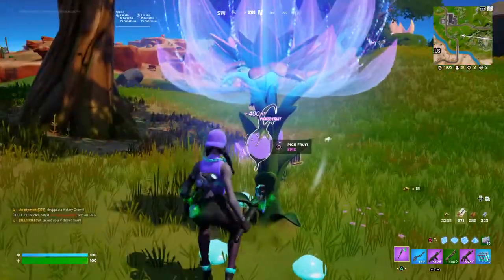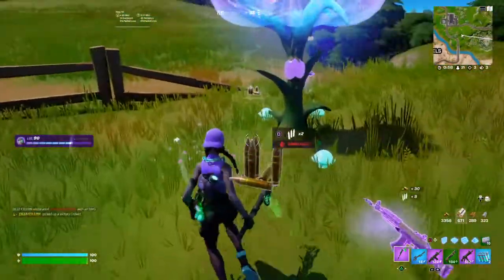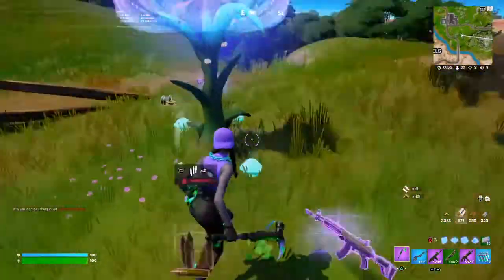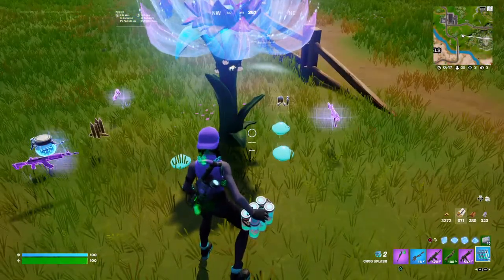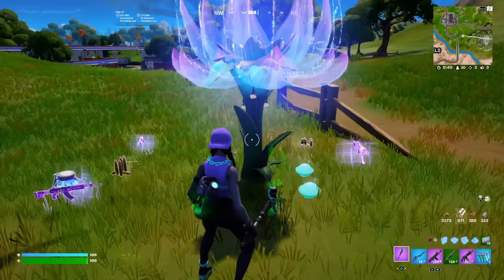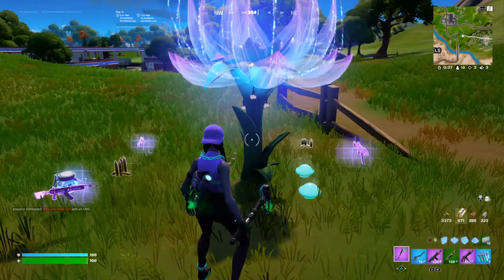If you want to pick the fruit, go ahead and pick it. But be careful because you don't want to accidentally destroy your tree in the process. And if it's not your tree, that applies to someone else's tree too. What you do is throw Chug Splashes at it.